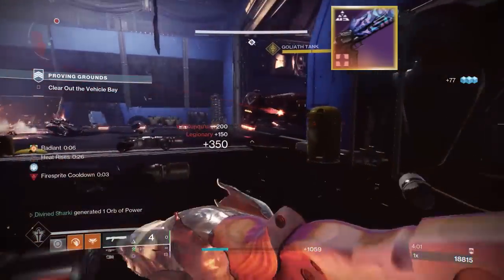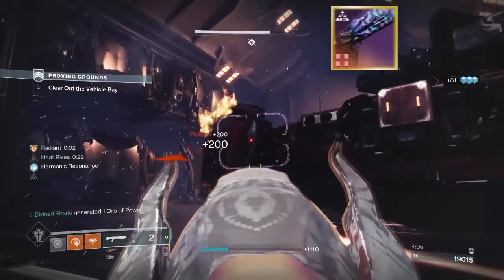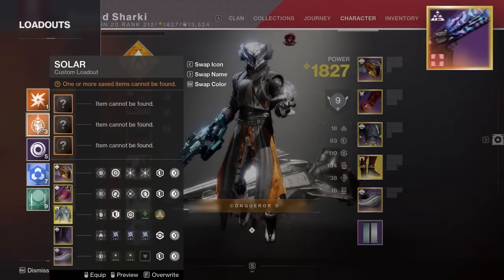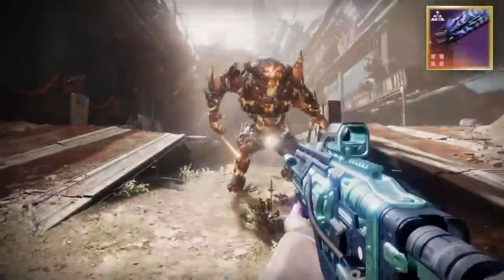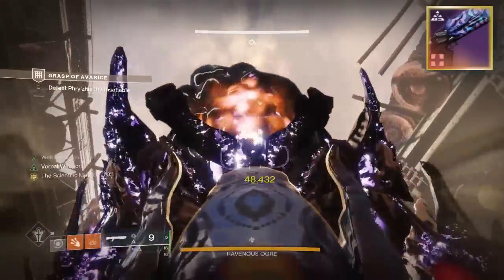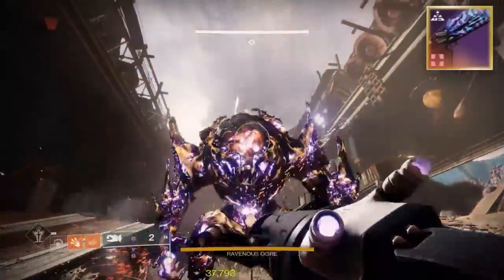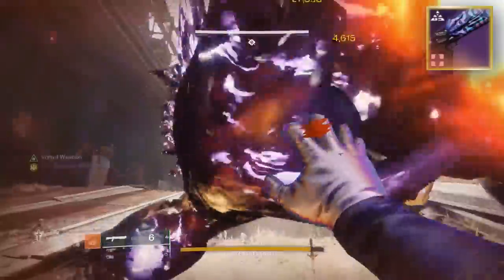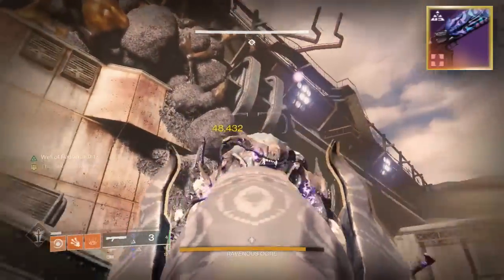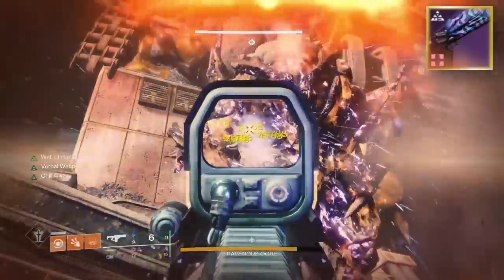When I said this thing has some pretty good versatility — it is one of the only few guns I can think of that can get both Repulsor Brace and Destabilizing Rounds. So when Volatile Flow goes away after this season, you could still use a roll like that on this shotgun to make it easier getting over shields and keeping you alive. Just food for thought. This is definitely one of those weapons where you really cannot lose with what perks you put on it — they're just all really good, except for Dragonfly or Compulsive Reloader.